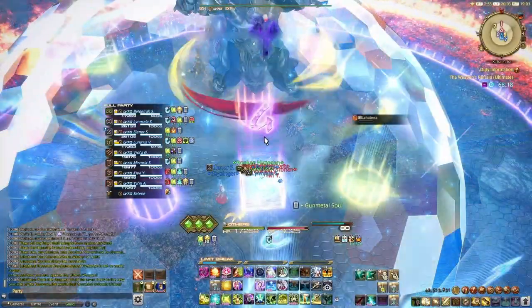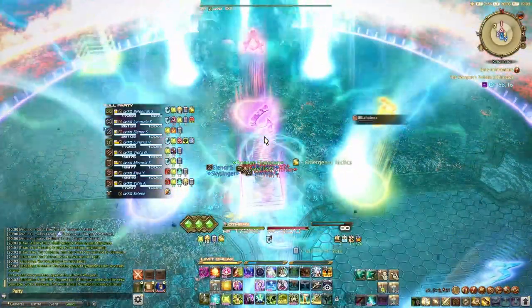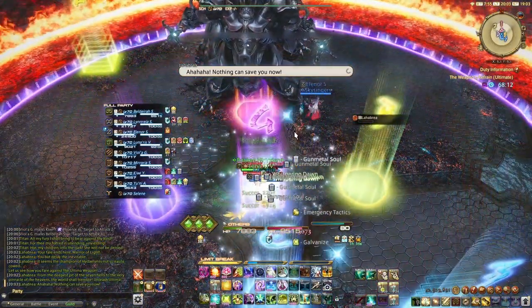Shield the group up for Ultima, and heal up afterwards with Deployment Tactics, and use Whispering Dawn to regenerate anything that is left.